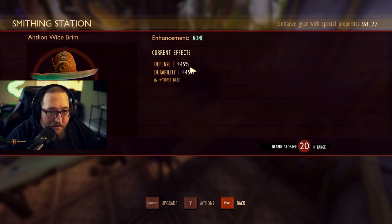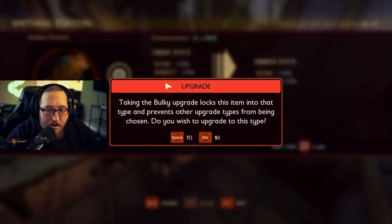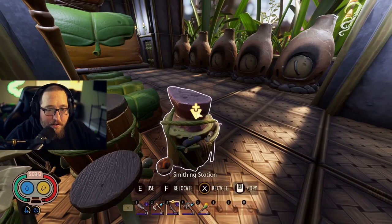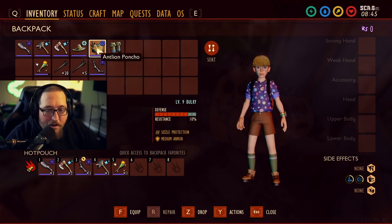If we level that all the way up, it goes up to plus 45, and if we go down the standard bulky path, we get 65%. You have to make a choice there — I would much rather unlock the special abilities on these than go with the bulky option.